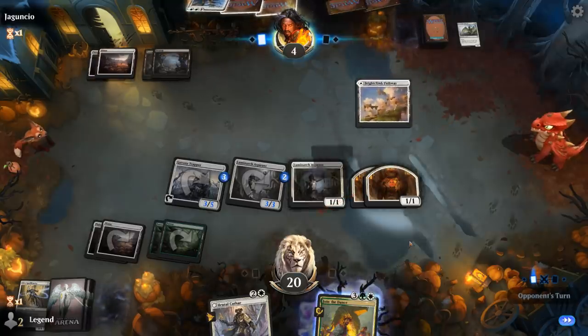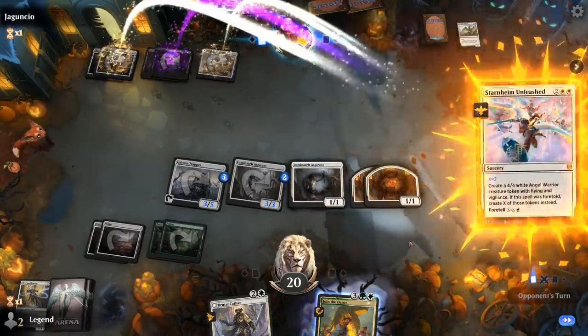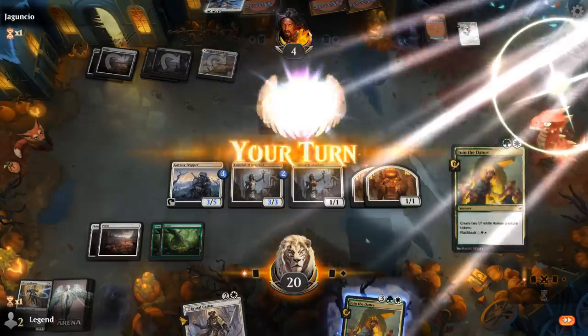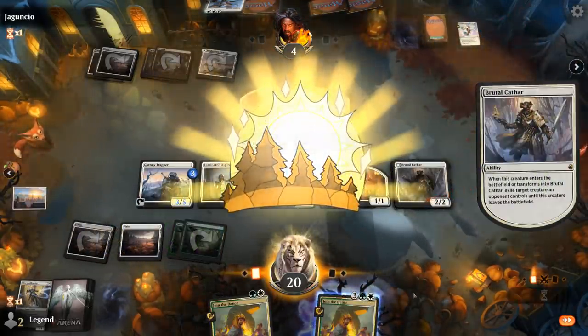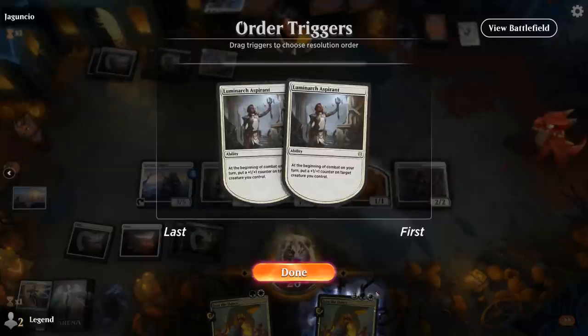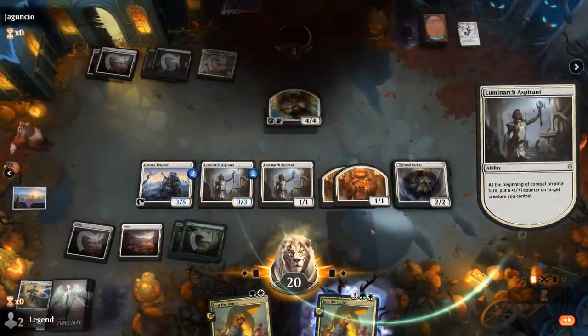I'm hoping there's no Doomscar in our future — doesn't seem like it. Just Starnheim for two. Exile one of them and attack with the team. Sweet, on to the next one.